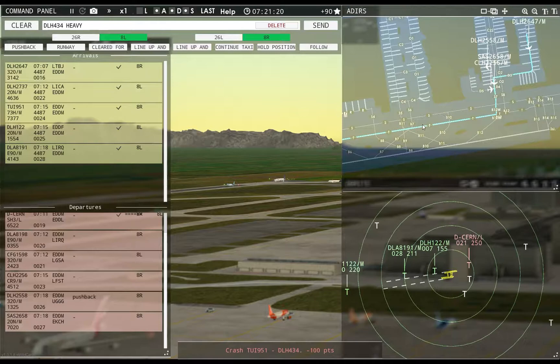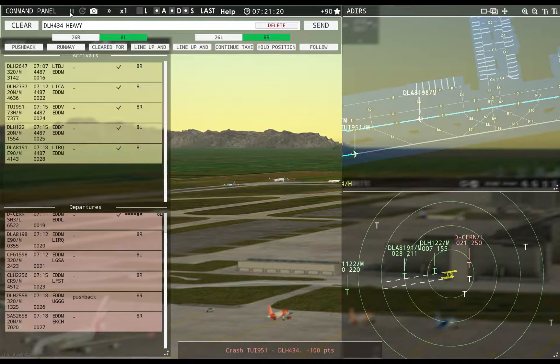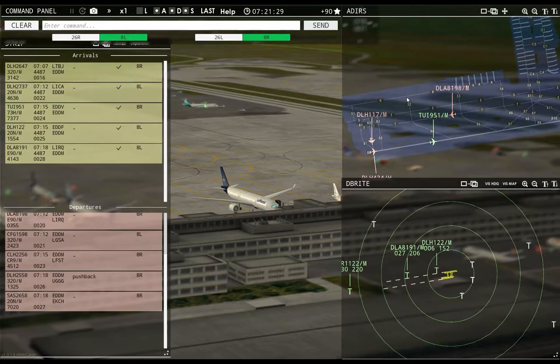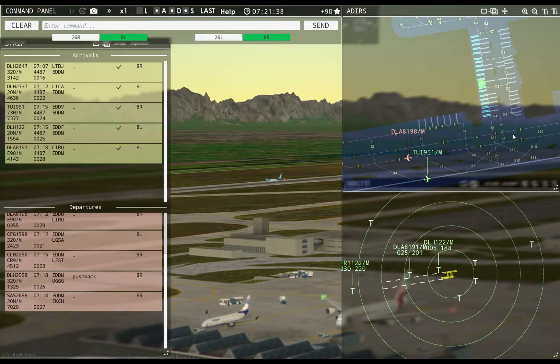I got distracted trying to get a picture — well, that's a fail. At least the game doesn't break. I'm just going to have you contact departure because you didn't want to respond to me. Contact departure, good morning — Shorts Charlie Echo Romeo November. Yellow Cab 951, taxi to apron via Sierra 5.